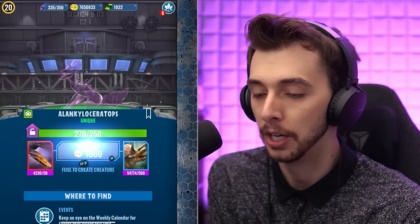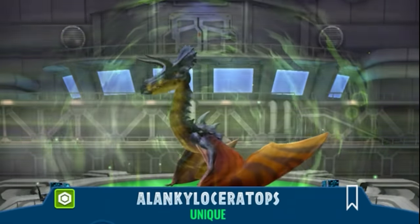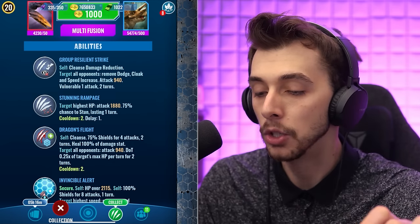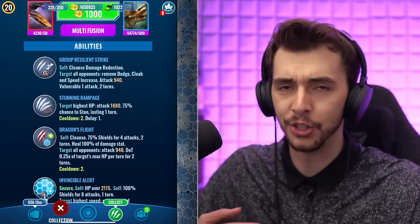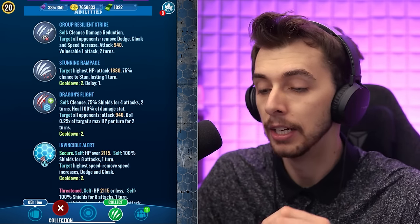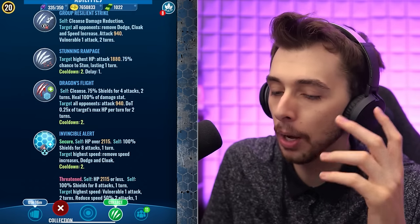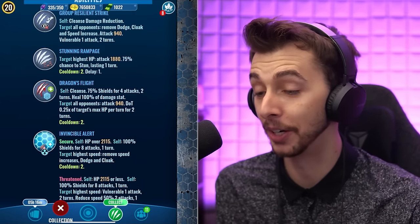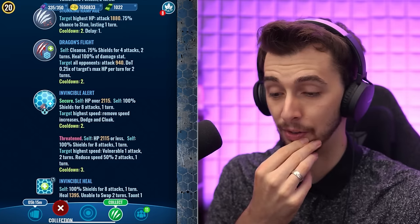Tyranno Valkyrie is definitely something we're going to see a lot more of — it got 700 extra health, 100 to 200 extra attack, a swapping attack, and now it's the only creature that can make you switch. I can now choose to switch your dinosaurs! So there it is — Ankloceratops. Beautiful. Group Resilient Strike, Stunning Rampage, 75% chance to stun. Again, 75% chance to resist — if you do get stunned it feels bad, get rid of it.